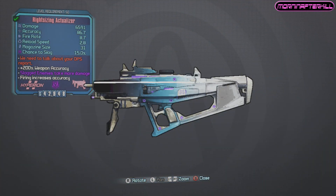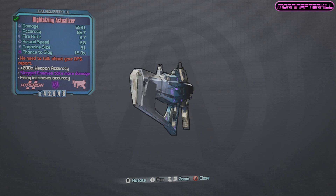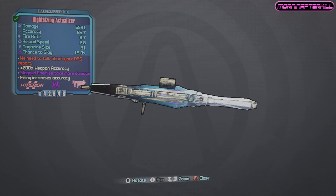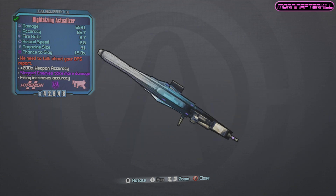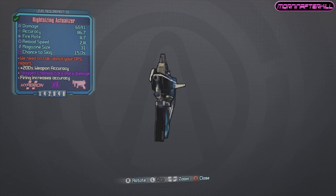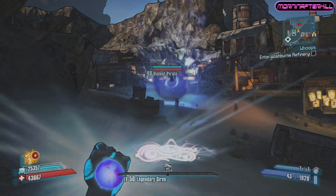Today we're taking a look at the Actualizer, which is a submachine gun made by Hyperion. As you can see, it's got a lovely pearlescent paint job, and the red flavor text says 'we need to talk about your DPS report' — M'kay — which is an Office Space Easter egg. I've seen this weapon anywhere from 6,500 all the way up to 7,200 damage, and in a variety of different elements.